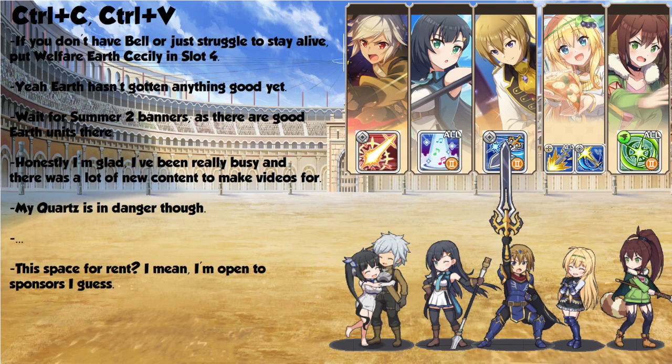the Welfare lineup is also exactly the same. If you don't have Belle because you started after that collab, you can go ahead and use Earth Cecily instead. She is alright, but Belle is going to end up with more damage. The fact of the matter is, Earth hasn't gotten anything good in the month and a half since the last Golem Arena, and there's not any reason to change things. Still, the Welfare lineup is quite strong.